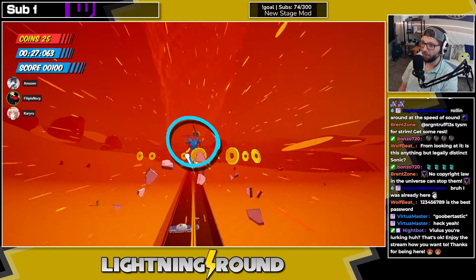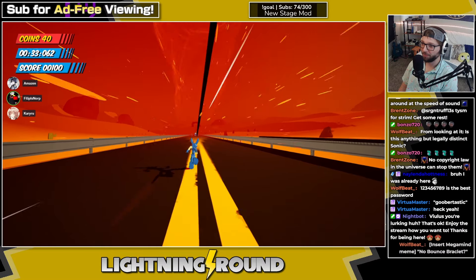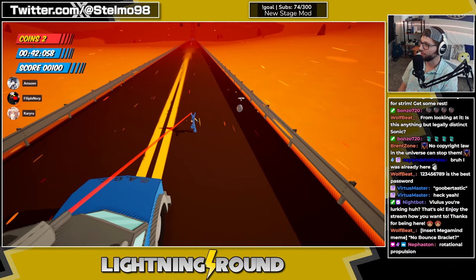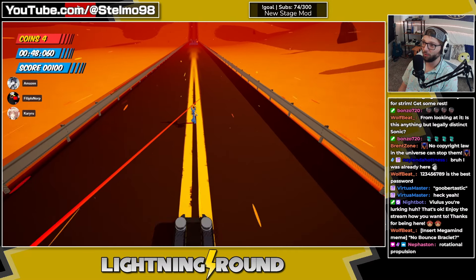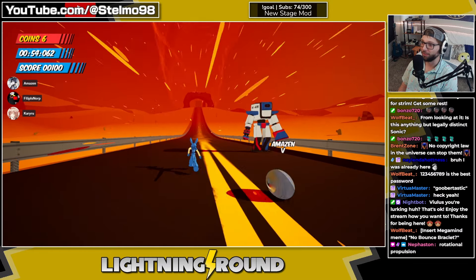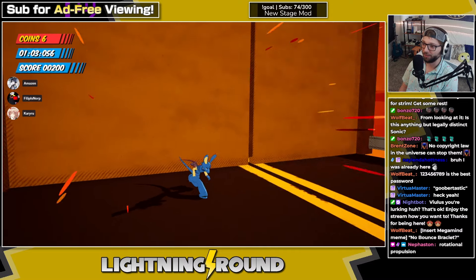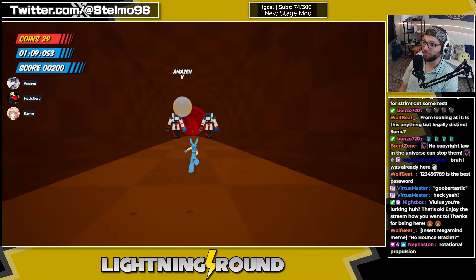Left bumper is the trick button. What I remember from Sonic Test Labs at Christmas SAGE is that it was interesting — decent visuals, level design's pretty straightforward. I think this is probably the worst example level from that previous iteration. No bounce bracelet — really feeling that. Rotational propulsion and all.